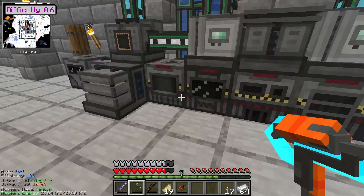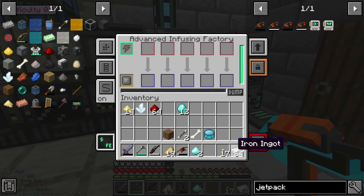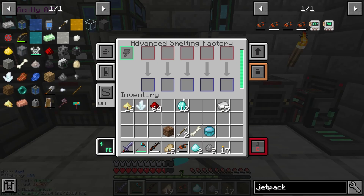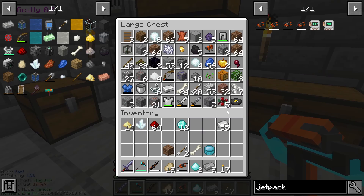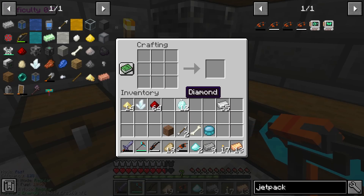First things first we need two diamond dust so I'll crush these. Next we need a block of steel. Perfect, and then we cook it. I know we've got bronze. There it is - bronzinger. So first: diamond, steel block.